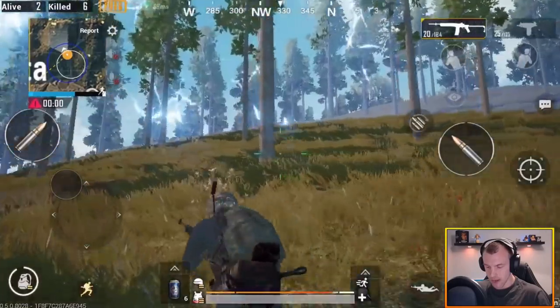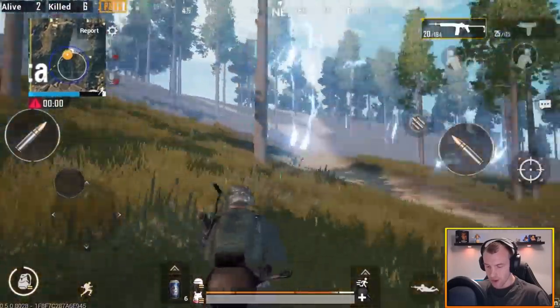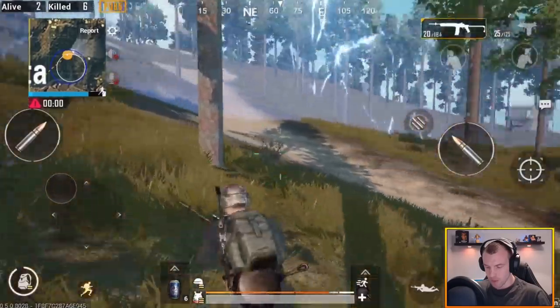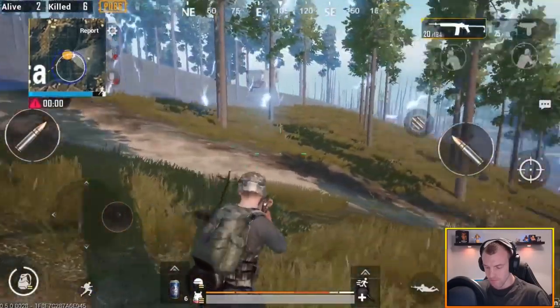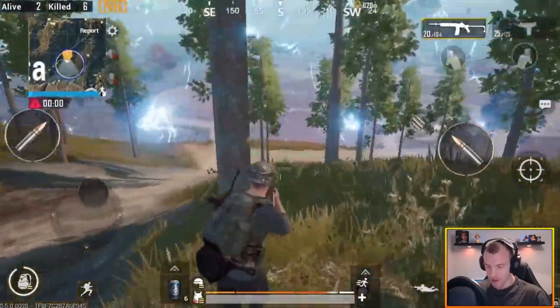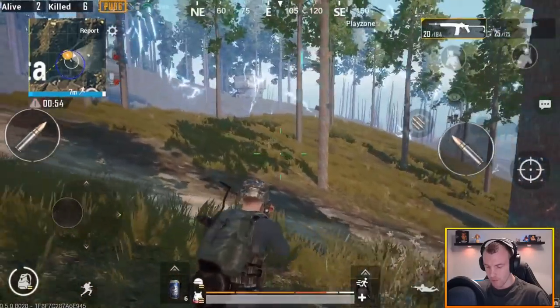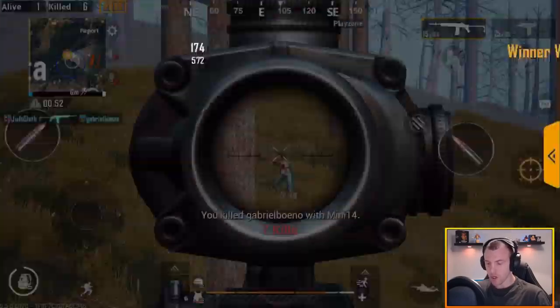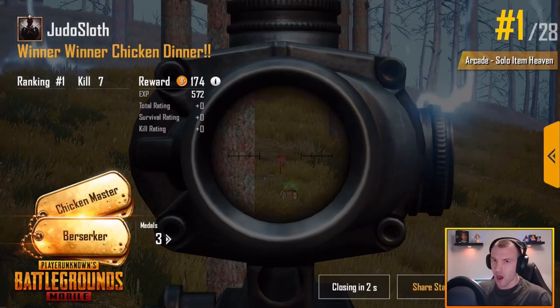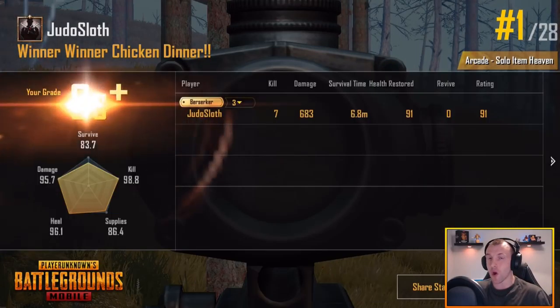Then we're just gonna keep moving guys — none of these trees are wide enough to give me proper coverage to be honest because I don't know where he is. So if I stand behind one of these trees he could very well be behind me, but I've pushed it — there he is! Pushed to the top of the circle so that I could narrow that path — he couldn't get me, and there we are guys, chicken dinner! Seven kills in arcade — I hope you enjoyed that one.